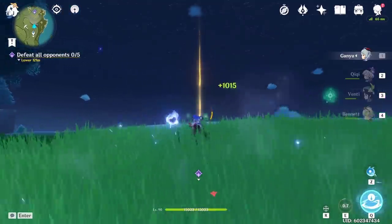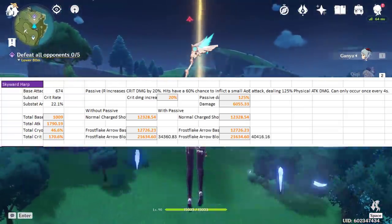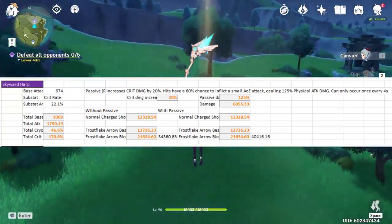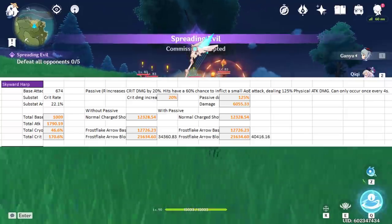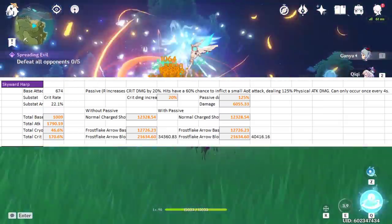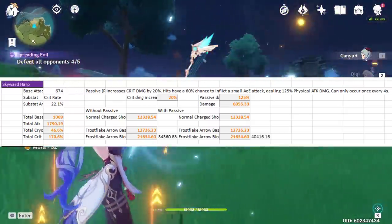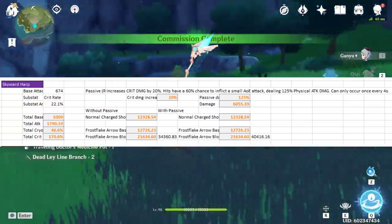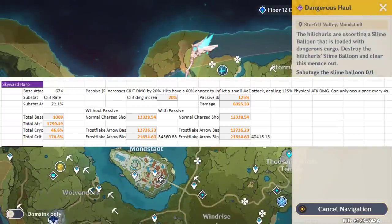Next we have the Skyward Harp, the only other five-star on this list. Per shot, it will deal 12,726 damage, and the bloom will deal 21,634, for a total of 34,630 damage. However, if you take the physical damage proc into account, the total jumps up to 40,416. Keep in mind this can only happen every four seconds at refinement 1, so it won't always deal that 40.4k. That said, the weapon gives crit rate as a substat, which won't affect these test results but in practice makes building Ganyu much easier and takes weight off of her artifacts.